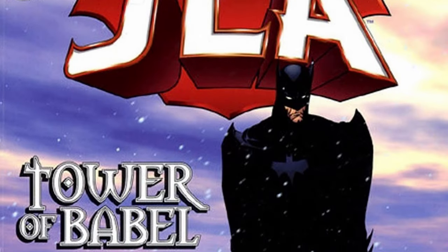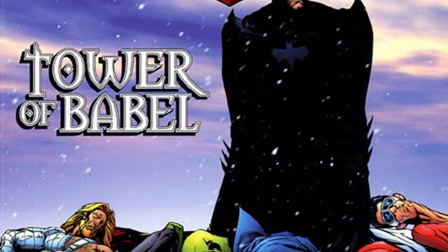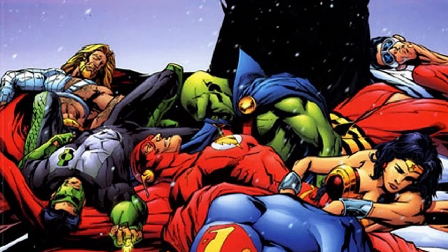In the comic book story Justice League: Tower of Babel, we discover that Batman doesn't truly trust any of his teammates in the Justice League, and he had planned a contingency plan for the entire league in case any of them went rogue. This story was adapted in Justice League: Doom.